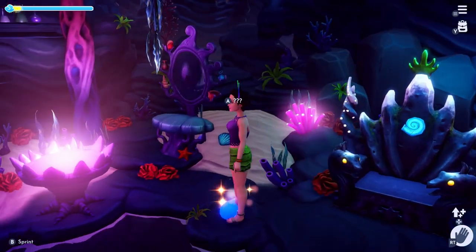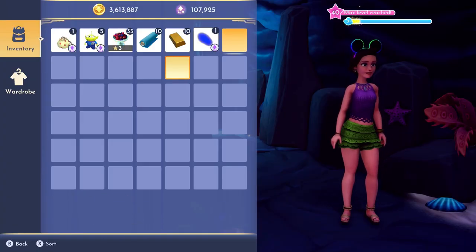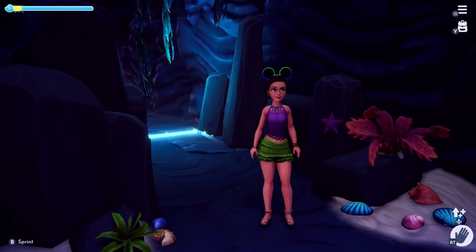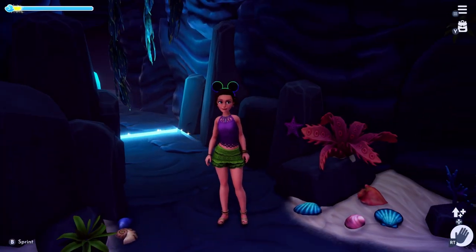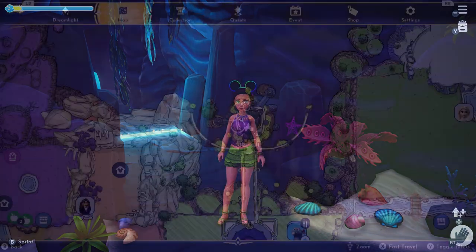The blue potato can be found in Ursula's house, just chilling on the floor there. I've been trying to read all of the descriptions for clues about what these potatoes are all about. This one says a blue potato with a slight magical glow — just holding it makes you feel a little bit lighter. Once you have that potato, you're going to head off on a journey to different locations to find some mysterious blue objects.